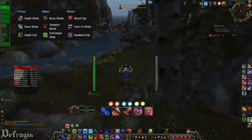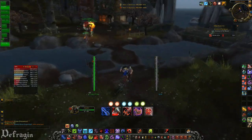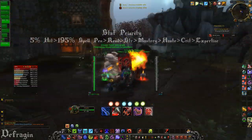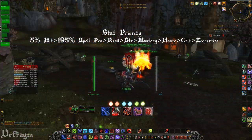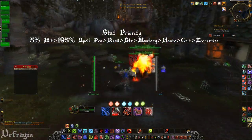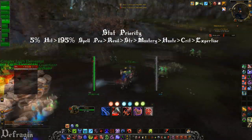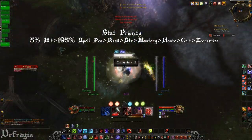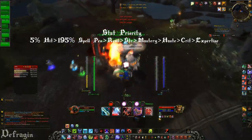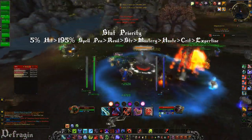Minor Glyphs: Horn of Winter, Resilient Grip, and Blood Tap. For stat priority, I would say 5% hit and 195 spell penetration so your Chains of Ice, Death Grip, and everything don't get resisted. Next would be Resilience, Strength, Mastery, Haste, Crit, and Expertise. You want to reforge any Haste, Crit, and Expertise into Mastery.